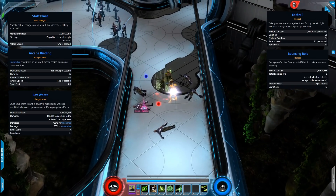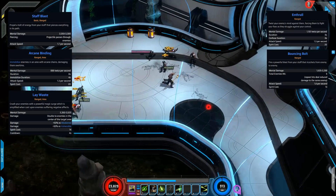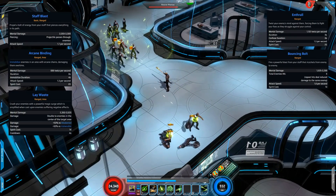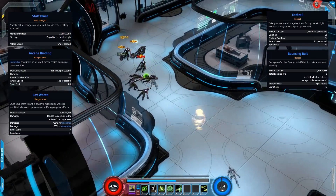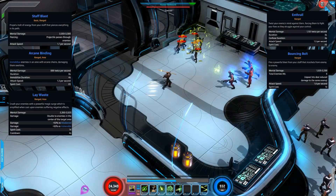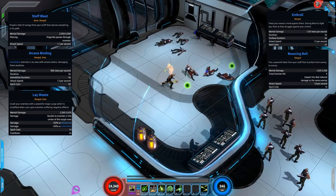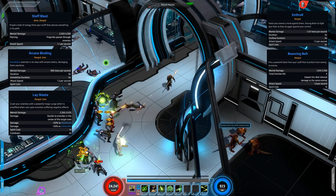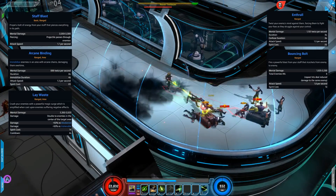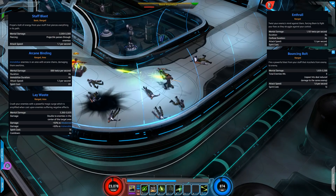The next skill is Arcane Binding — a DoT that immobilizes enemies. You fire it out and it covers enemies in chains while dealing damage. It's a lot of fun to fire this off and then stack all your other DoTs while they're immobilized. Next is Lay Waste — a powerful magic surge amplified when cast on enemies suffering from negative effects. Enemies affected by vulnerability or weakened take additional bonus damage, plus double damage to enemies in the center of the target area. It has a low 4-second cooldown.